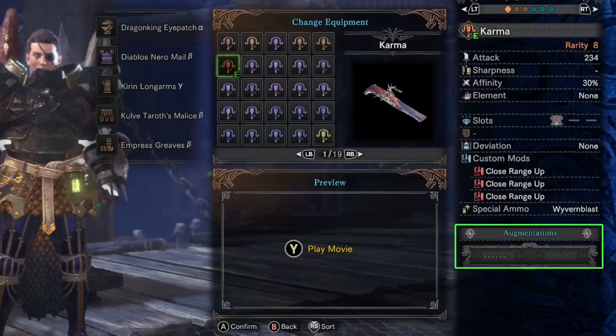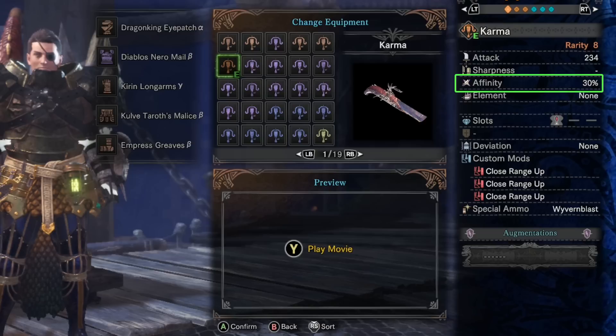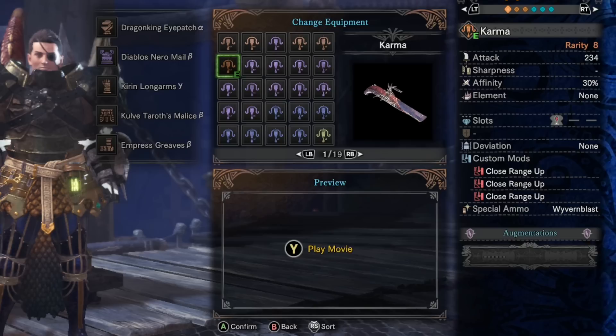It has a starting affinity of 30%, which is really high. What you're going to want to do is reach 100% affinity with Weakness Exploit, which will allow you to get 100% critical shots when shooting the monster's weak spots. That's one of the ways Karma tries to compete with the Tarith Blitz Shot — Tarith has higher raw, but not every shot is going to be a crit.